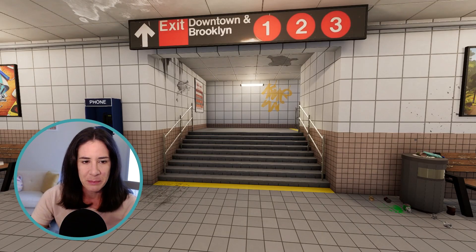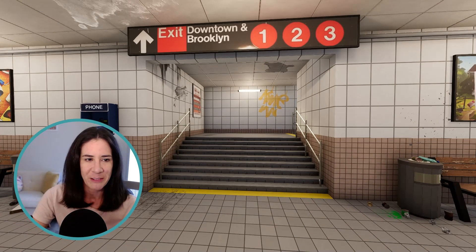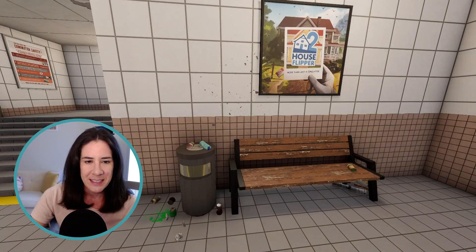Right here are the stairs leading up to the street level — we'll go there later. First of all, we have the exit sign up here. This is for downtown in Brooklyn. I'm no subway expert and I've never been on a New York City subway, but I tried to add in the different signage to make it look more realistic down here.